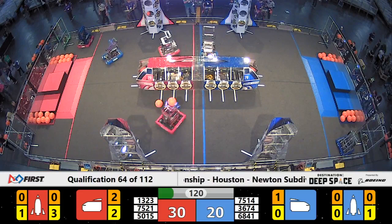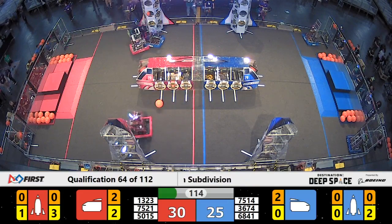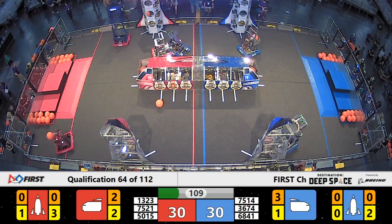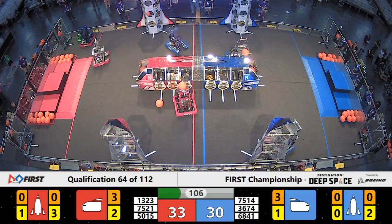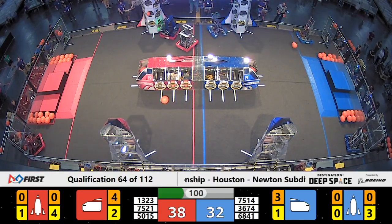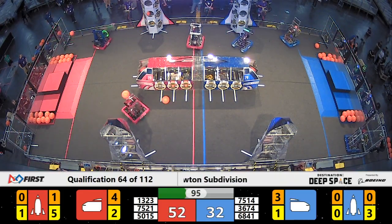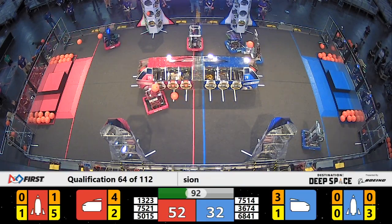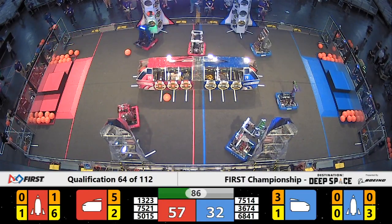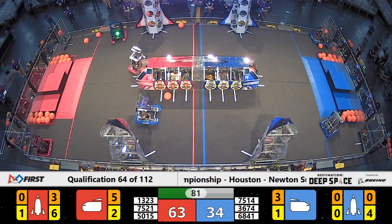Blue Alliance trying to keep this one within striking range against such a high-powered opponent. Got two machines running cycles for Blue — Clover Bots and Cerberus 2.0. Cerberus dropping the cargo. And Eve Robotics having a little bit of time playing some defense over here. Now defending the defender, setting up in a blockade formation — Ultimate Robotics not going to let this defensive robot through, protecting their partner Madtown and letting them go to town on that Red Alliance rocket ship.